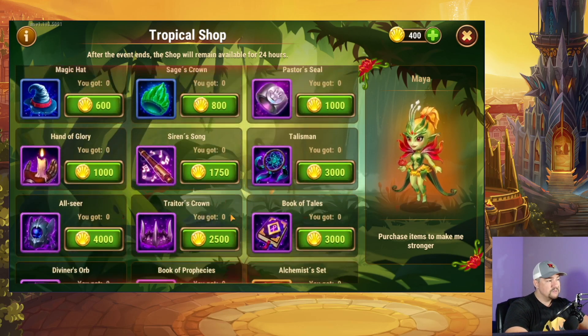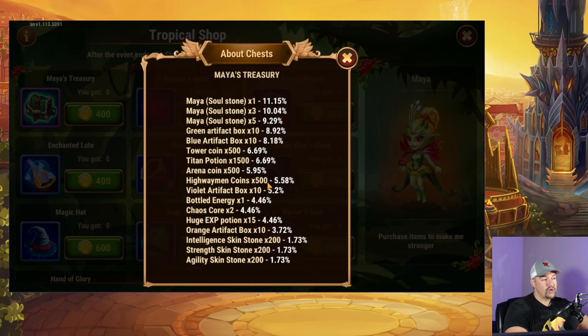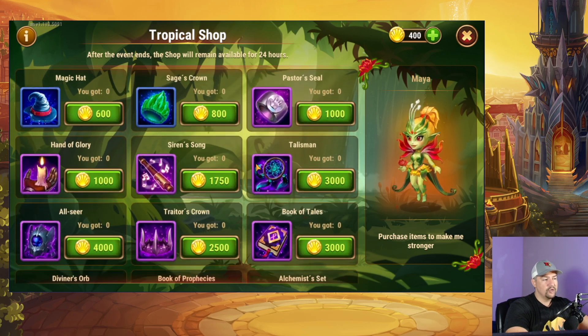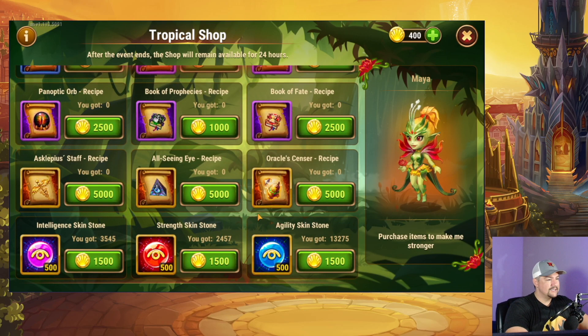So you can ask yourself whenever you're trying to decide between buying these items — buying the skin stones down at the bottom, which is actually a pretty good value for this event, and so are the items by the way. If you're trying to decide between all of those or trying specifically to chase Highwayman Coins, or if you need huge XP potions, or maybe trying to specifically chase Maya Soul Stones — you need to know the chance of getting Maya Soul Stones out of this versus the guaranteed chance of spending those same 400 event currency on whatever else, or saving it up for a bigger item or the skin stones.